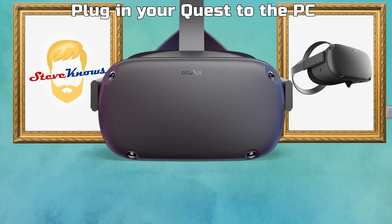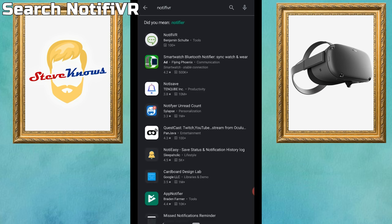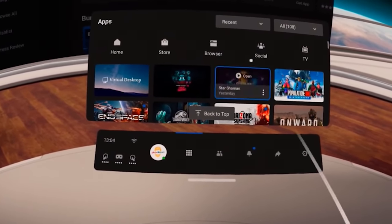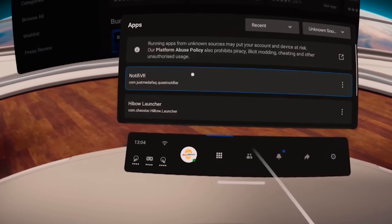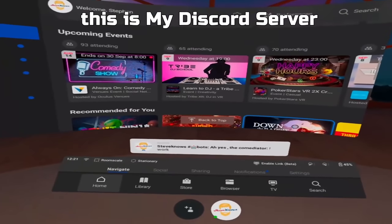The first tip is phone pop-ups — seeing notifications from your mobile device in virtual reality. This is very helpful for when you've ordered deliveries or a friend has an emergency and you want to play VR. To set this up, plug your Oculus Quest into the computer, boot up SideQuest, and install an app called Notify VR. Also install the Notify VR mobile app on your phone from the Google Play Store. Put on your headset, go to Unknown Sources, open Notify VR, then open the mobile app and click connect. Any notifications you've set will now pop up on your Quest.